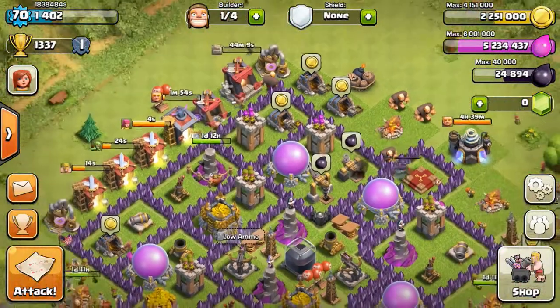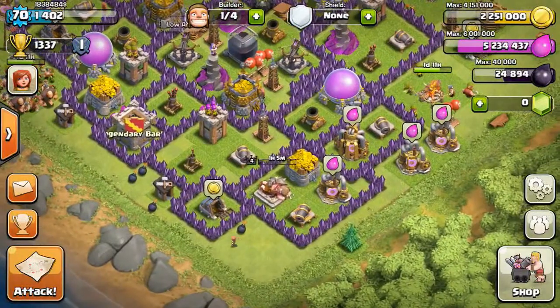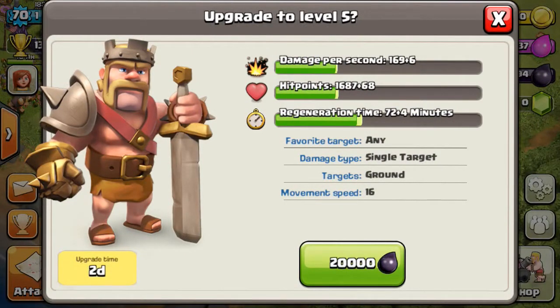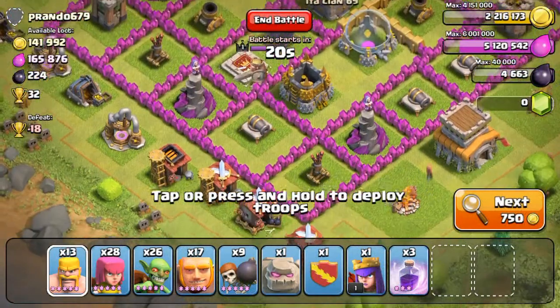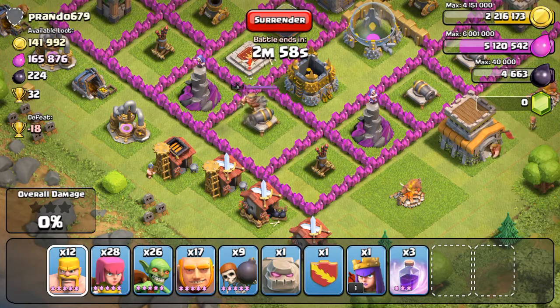I'm gonna spend half a million on a wall right there — my first level eight wall. Then I'm going to get the Barb King up to level five, which is gonna take two days. It's nice to get that Dark Elixir out of the way when you don't need it, because you get raided a lot with lightning spells when you have a bunch of Dark Elixir sitting around.